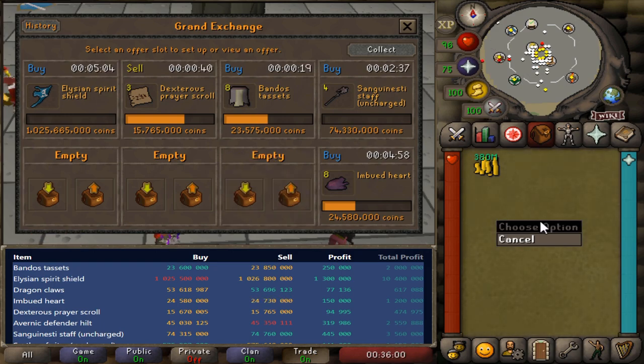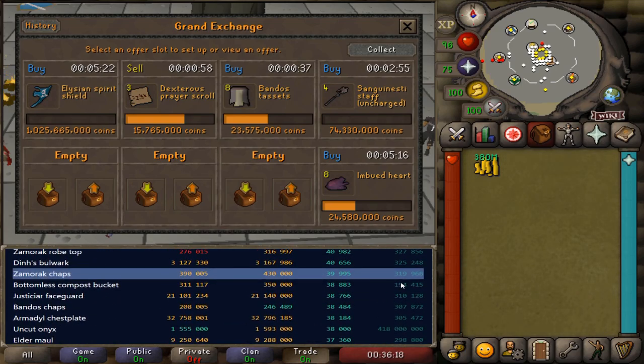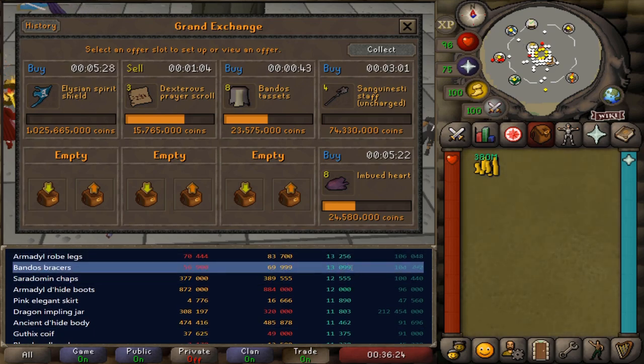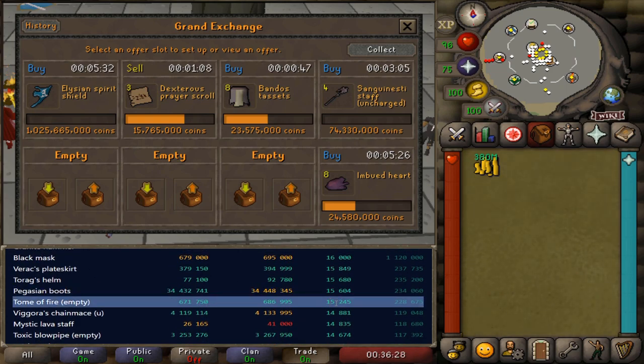While we're waiting for these items to come in, another tip I wanted to give you guys is that the more uncommon or smaller of a margin that an item has, the less competition you're going to have on it. All of these large profits are going to have a lot of competition because they're obviously going to flip for the most profit. But if I go down my list, you'll find opportunities that have smaller margins that are still good, especially for smaller cash stacks. So just try to get a good list going with some uncommon items on there.